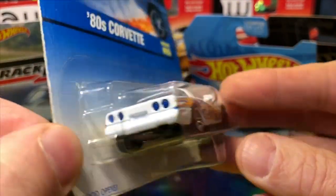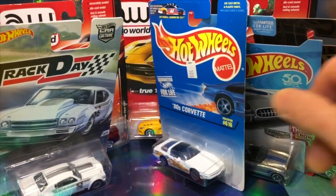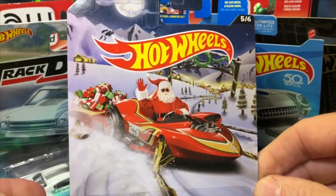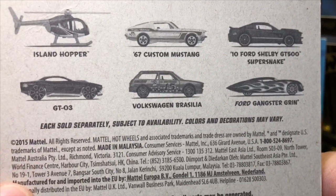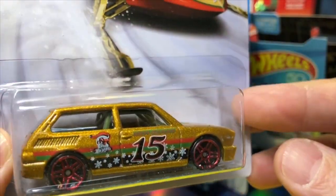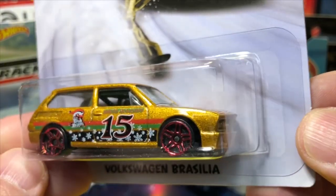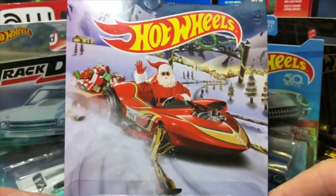Wow — thank you very much! It's Corvettesville in Tennessee! Look at this — the Volkswagen Brasilia in lovely Christmas mode. This is 2015, a few years back. The Brasilia isn't a very common casting from Hot Wheels so you do see it from time to time. This is nicely done with '15' on the side — I wonder what the significance of that is. Maybe it's the year of that Christmas release.